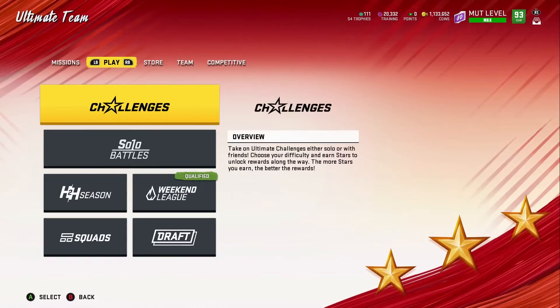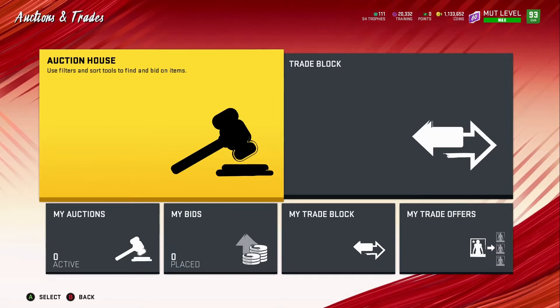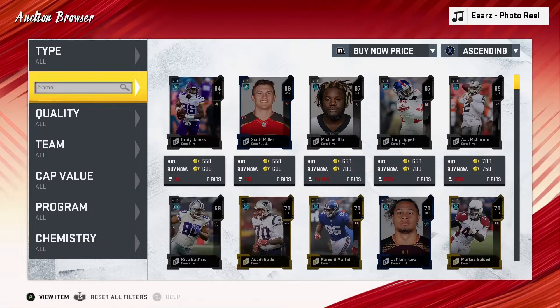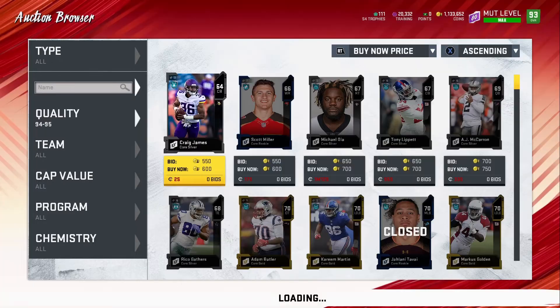Without further ado, let's go ahead and get into it. I'm going to go to the auction block and look up some cards for you guys real quick so you can see for yourself — it's better to show you than just speak on it. So we're going to go ahead and go to the 94s.